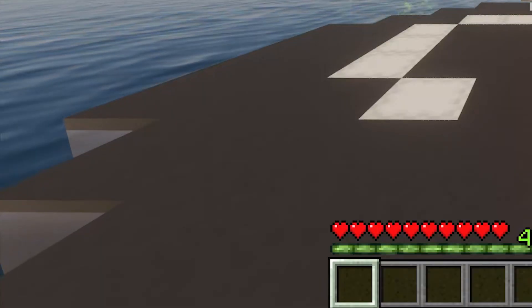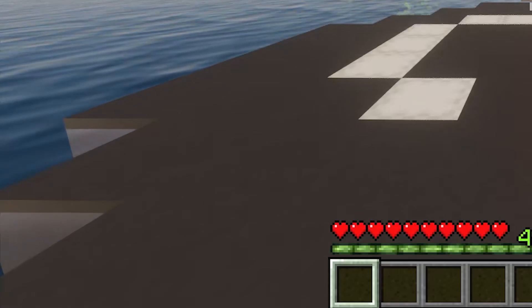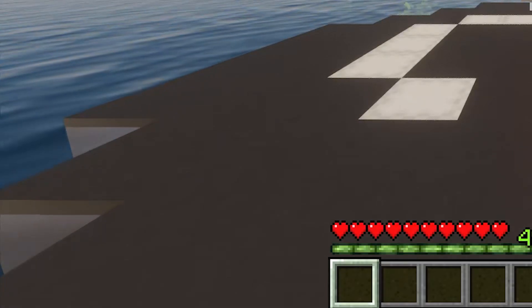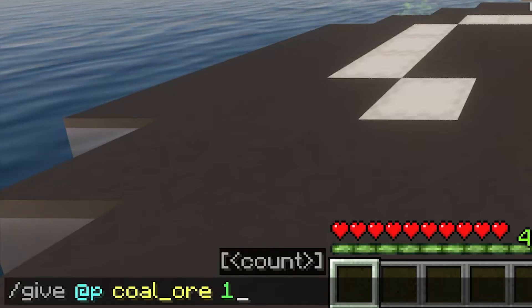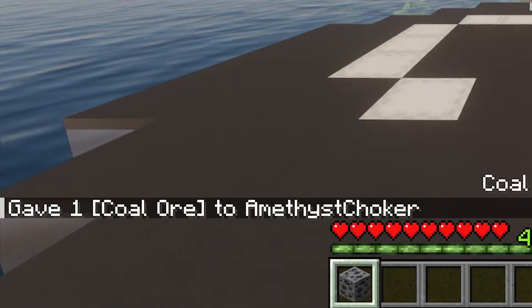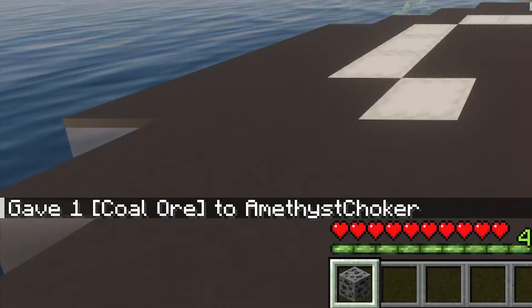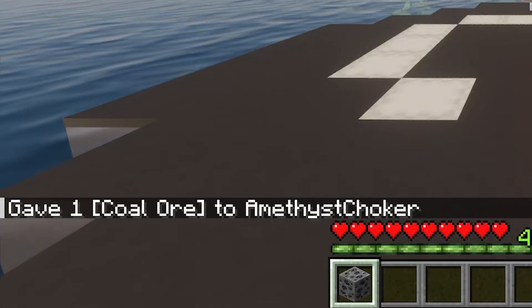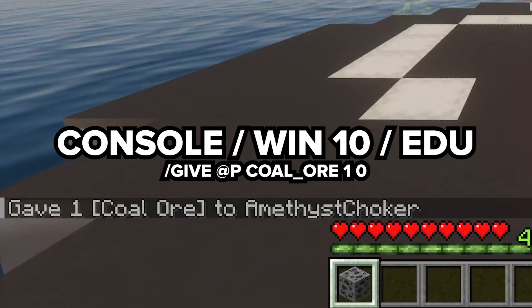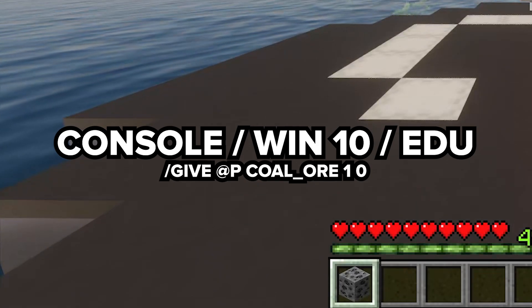When it comes to getting these items into your inventory, let's talk about the give command in Minecraft. If you're playing on Java Edition, you can use the command /give @p coal_ore 1 to get one coal ore block. For those of you on PE, EDU, Windows 10, and consoles, just type /give @p coal_ore 1 0, and you've got your coal ore.